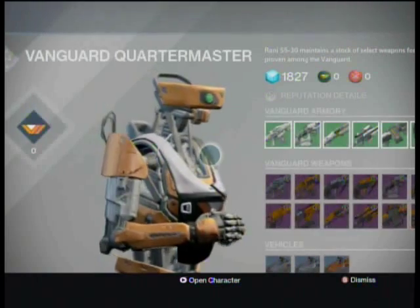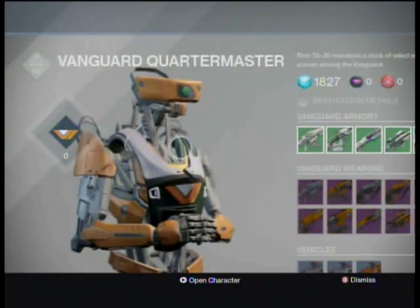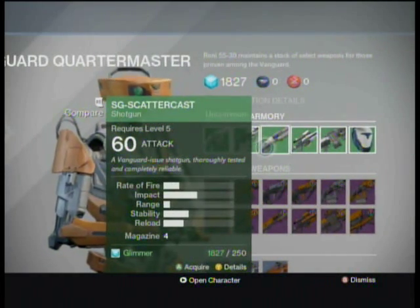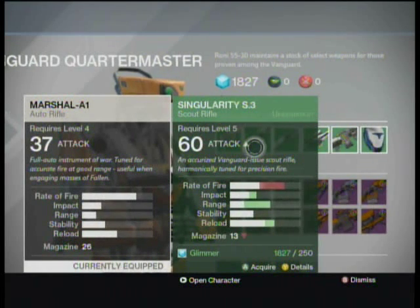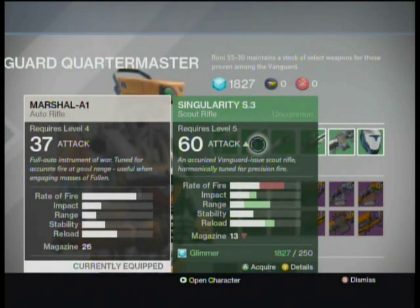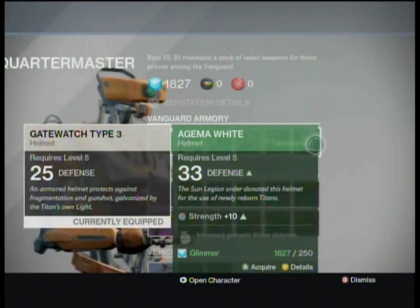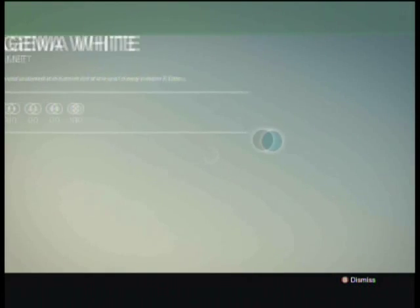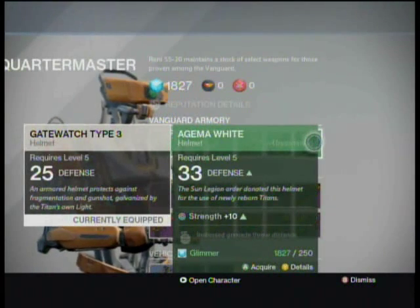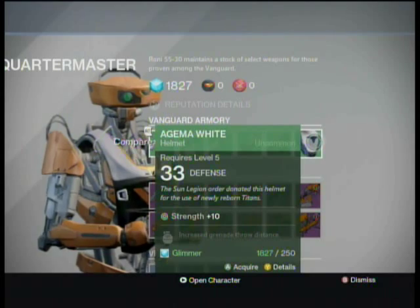The Vanguard Quartermaster allows you to buy gear. If you have access to him, he will give you really good gear for your level — all the gear you get from him will be your gear for a while because it is that good. I believe the items are usually green, or maybe blue depending on your rank. He does have purple weapons available.